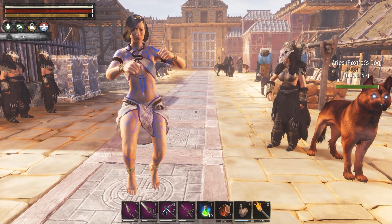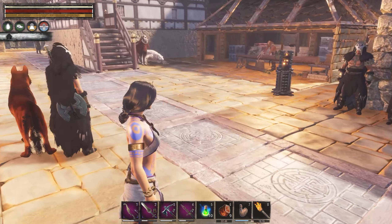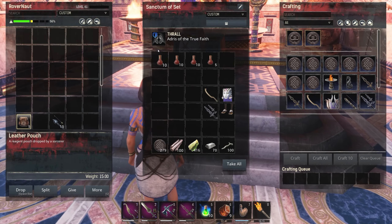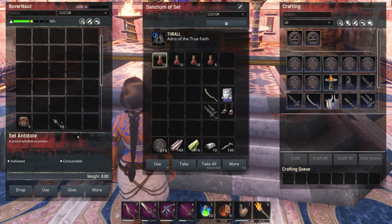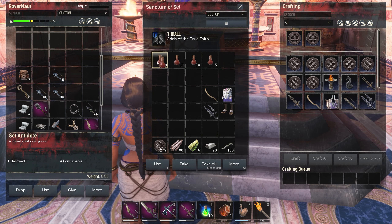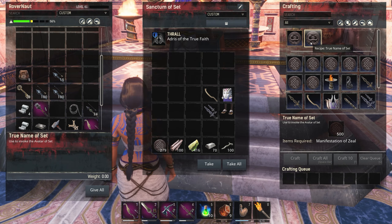I got two more skeleton keys from killing some three-star monsters, beating them up with the axe, as well as getting some more hearts. I've learned my lesson — when you go into a chest, spacebar takes it all, but when you're in your inventory, spacebar drops it all. So I've been randomly clicking in here and hitting spacebar, accidentally dropping my whole inventory. I cannot tell you how many times I've done that. We're at 279 and we need the True Name of Set.